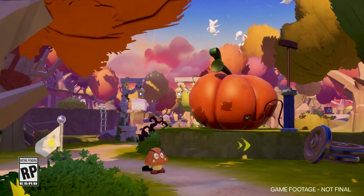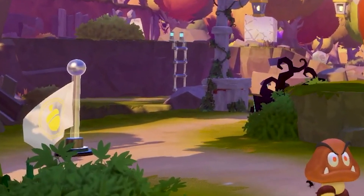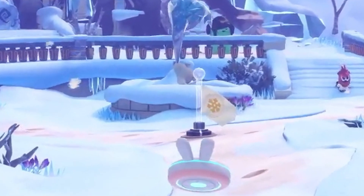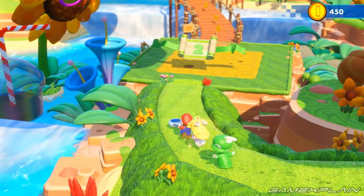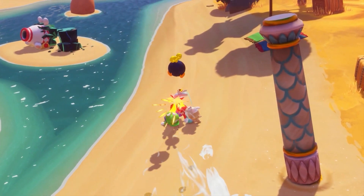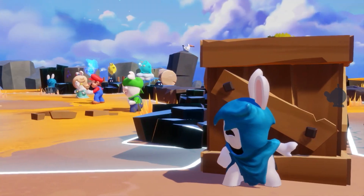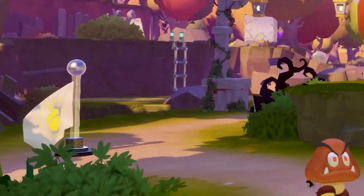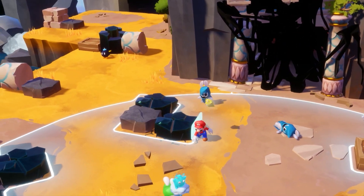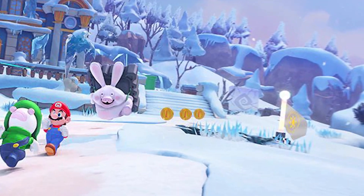Throughout the gameplay video we can spot these white flags adorned with different icons. It's unclear exactly what purpose these flags serve, but I'm thinking they're save points. In Kingdom Battle, saves would happen automatically between chapters and after every battle. But given that battles are no longer placed behind gates and are now player-initiated, I imagine these flags will serve as checkpoints activated either upon approach or after clearing an area of bad guys. The flags definitely change after being activated — we can see one glowing in this screenshot while others have yet to be turned on.